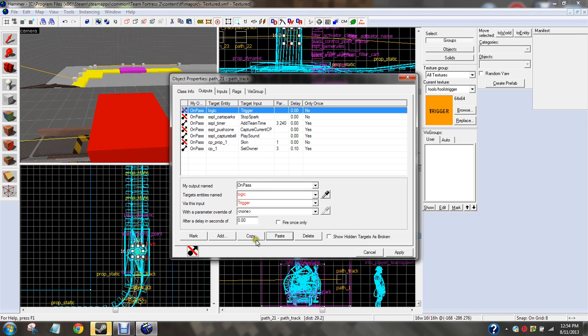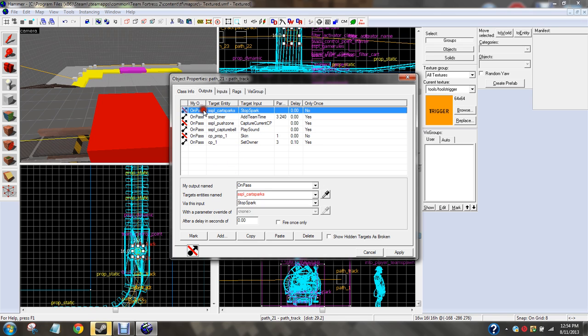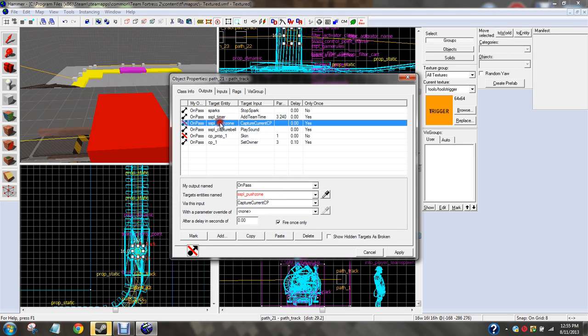These are for mine — you don't need that one. That's only for my map. On pass, we called it sparks. Sparks — with all the sparks. Stop sparks. On pass, timer — add team timer. And then, with the permanent override of — just type in 3240. I'm not really quite sure how it works, but I just do it.